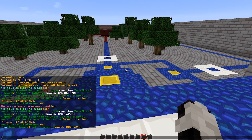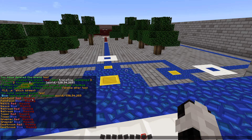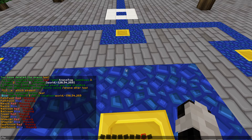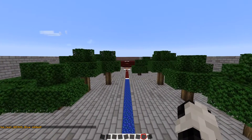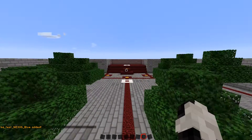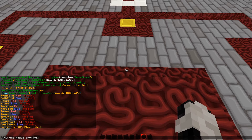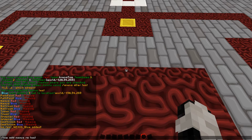Next, you're going to have to go through this checklist. Do slash tau check test, and you'll see all the things you have to add to the arena. We'll start by adding the nexi. The command for that is slash tau add nexus, then the color, then the name of the arena. And we'll do that for the red team too — the only thing that changes is the color.